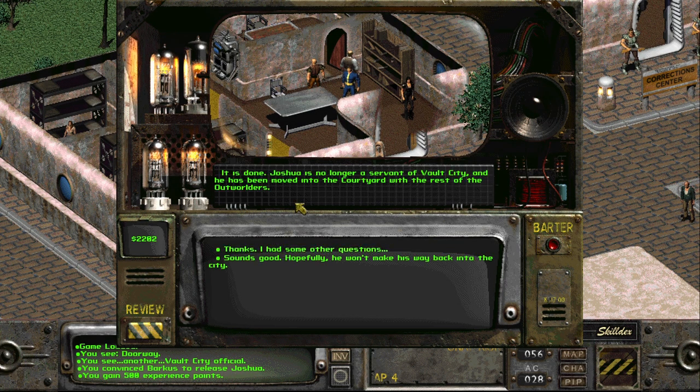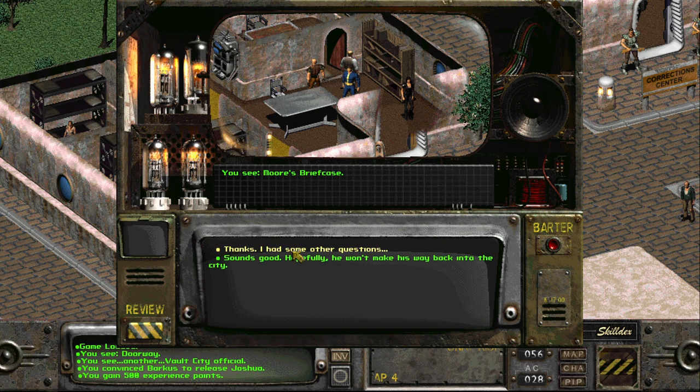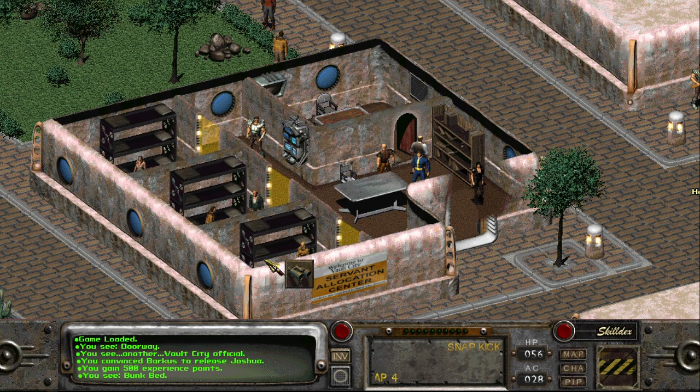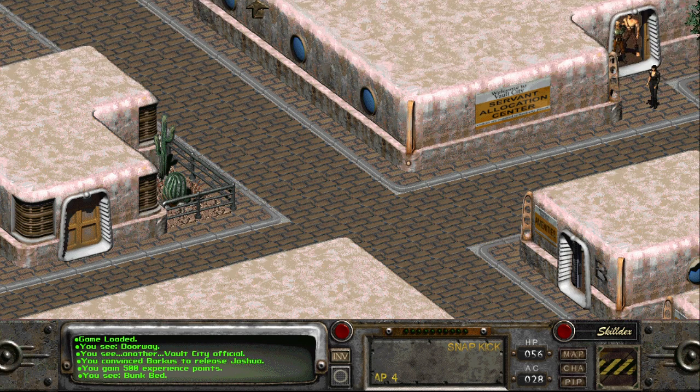Really, was that easy? It's been done. Joshua is no longer a servant of Vault City. Having high speech is so awesome. He's been moved into the courtyard with the rest of the outworlders. From what I've picked up over the last couple of days, I need to get into the vault to access their computers because their computers can tell me where Vault 13 is. Then I can go there, get the GECK, and go save my village, and we all live happily ever after, right? That's the plan.